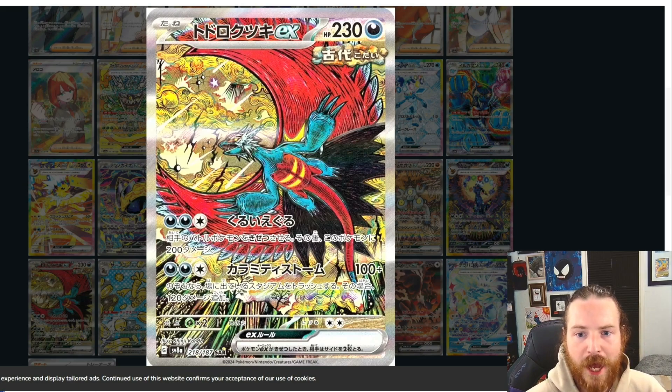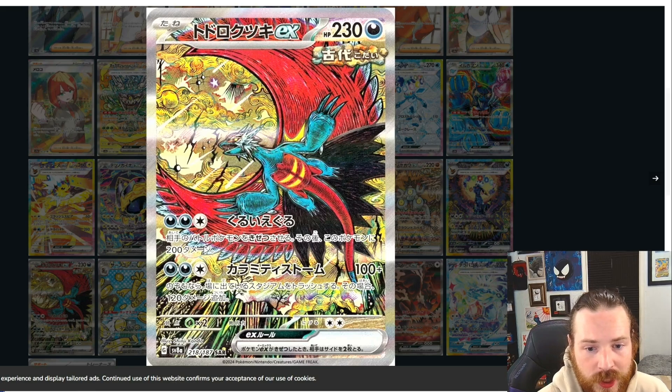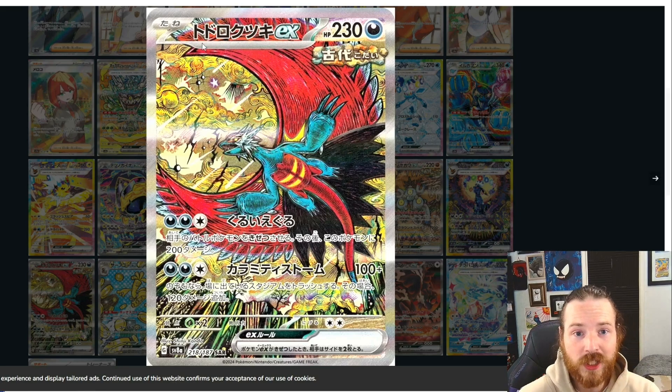Next up we got Roaring Moon EX — absolutely stunning. Speaking of primal, this thing looks super cool. It's like an ancient drawing, like an ancient mural depicting Roaring Moon. This thing is clean. I just love the way they did this — you got the clouds with the storm, the lightning striking right out of the clouds, like celestial bodies, stars all in the sky. Shinji absolutely went in on this card — shout out Shinji for such an immaculate piece.